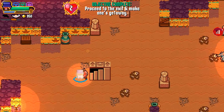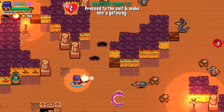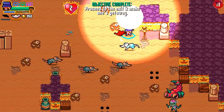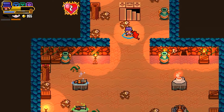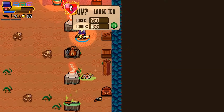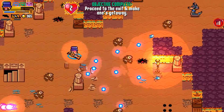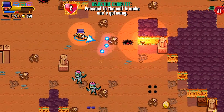Lost Tomb Level 3 — proceed to the exit and make one's getaway. So here we just find the exit. The T-gun just overheated — it takes a long while before we can use it again, and it's just continually red. I'm switching back to the spreadshot. That's more like it — it takes a lot more time before this overheats. But now it's turning red so we just have to wait a little bit.